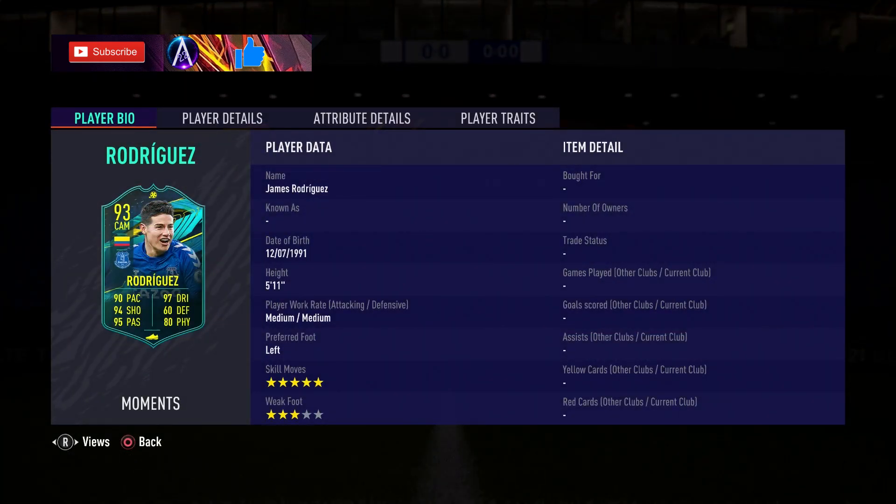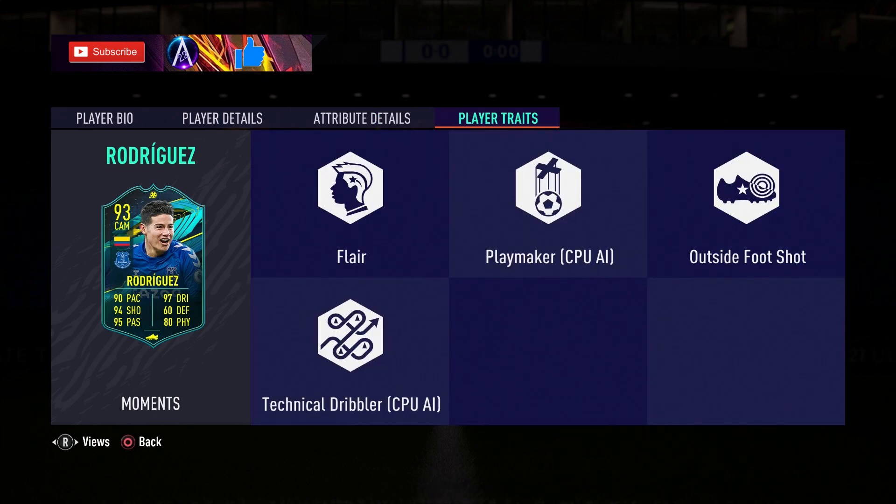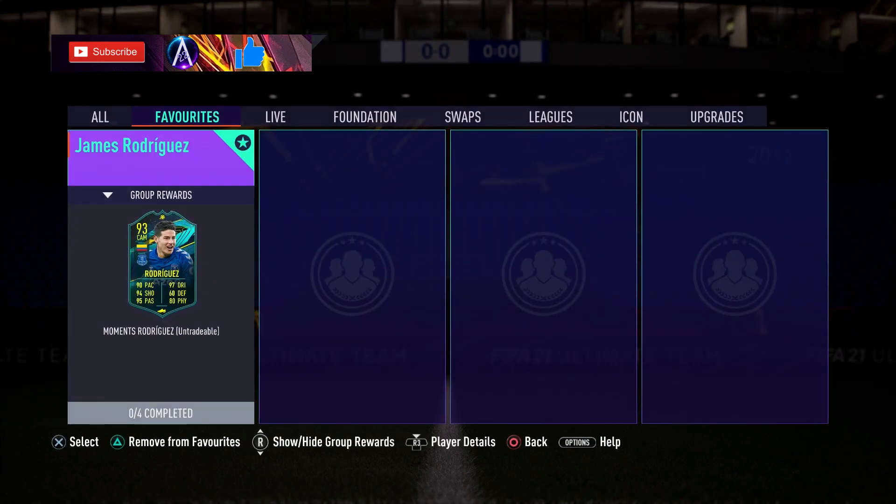He has medium/medium workrates, five-star skills, three-star weak foot. His stats are very well-rounded on the attacking side — nothing shockingly bad. Great shooting stats, great passing, and dribbling stats other than balance are all in the 90s, which is very good. You can always boost agility and balance. Stamina is not great on the strength and aggression, but decent pace — massively better than his base card anyway. He has flare and outside the foot shot traits — ones to watch, I think we had at the beginning of the year.